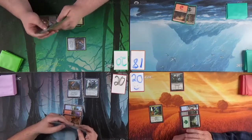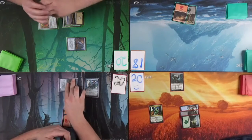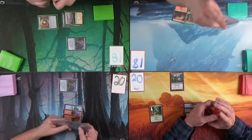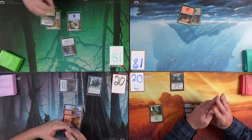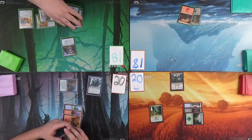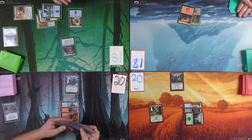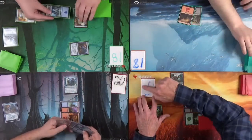It's got Fear so he can do whatever he wants. Prowess? Yes. Supreme Verdict — mind stone. Repeal, draw a card. Nice, seems like the right play. Pretty good.